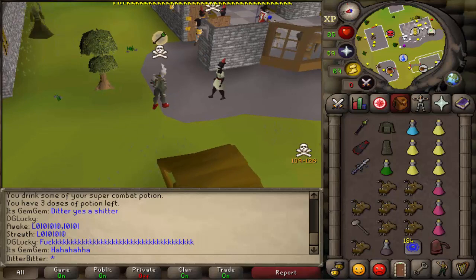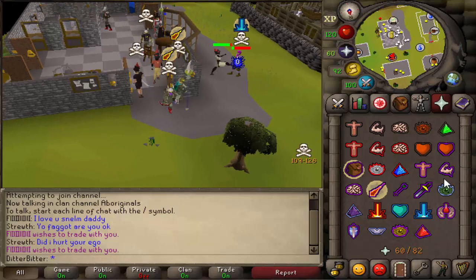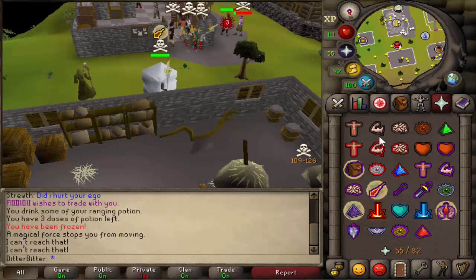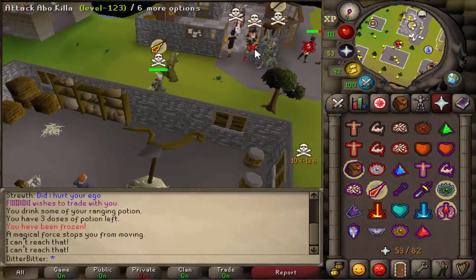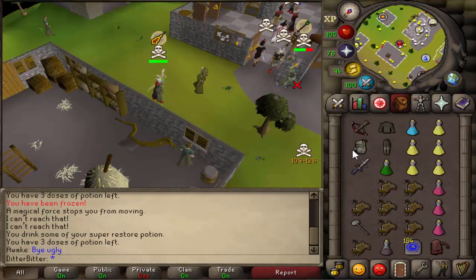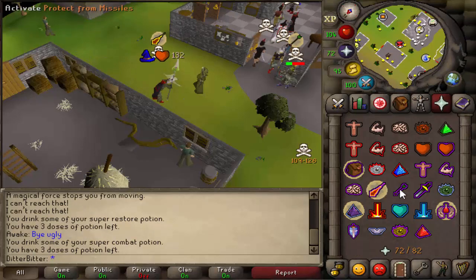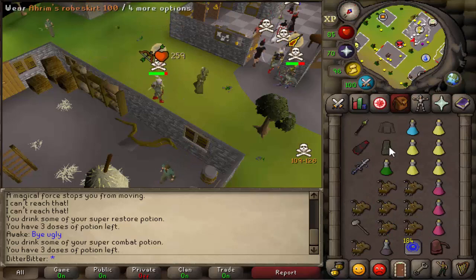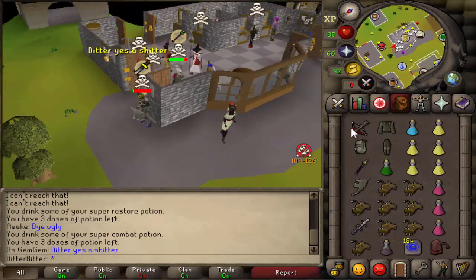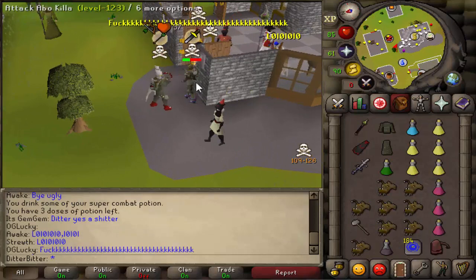I'm so mad, such a good opportunity. In this gear - berserker ring imbued, amulet of fury, dragon boots - I can max spec a 77 AGS. He was probably on about 60-61 HP when I specced him and I only hit a 57. After that he didn't even eat when the g-maul came out. He was risking about 45 mil. Zero g-maul - the AGS could have killed him itself. He tabbed after it and we didn't get another fight. He was too scared. Very depressing.